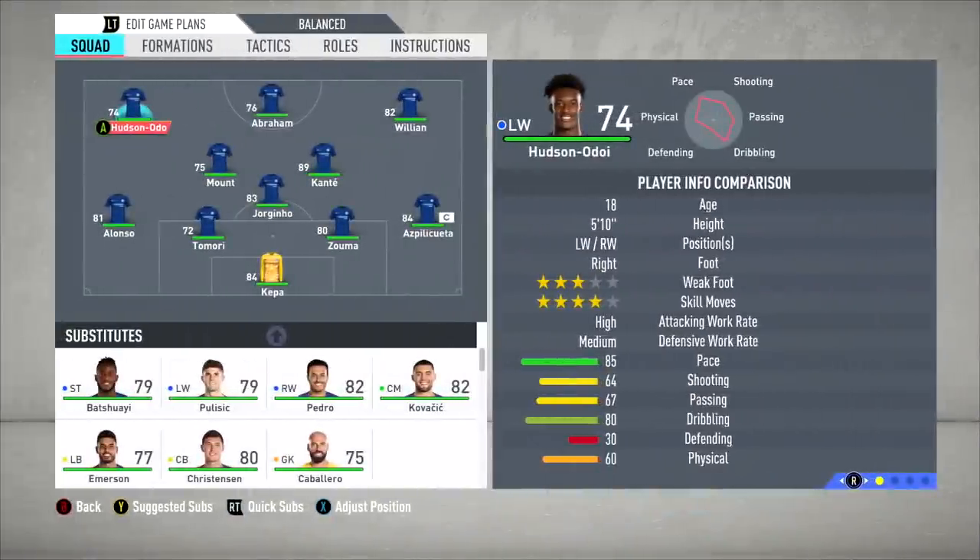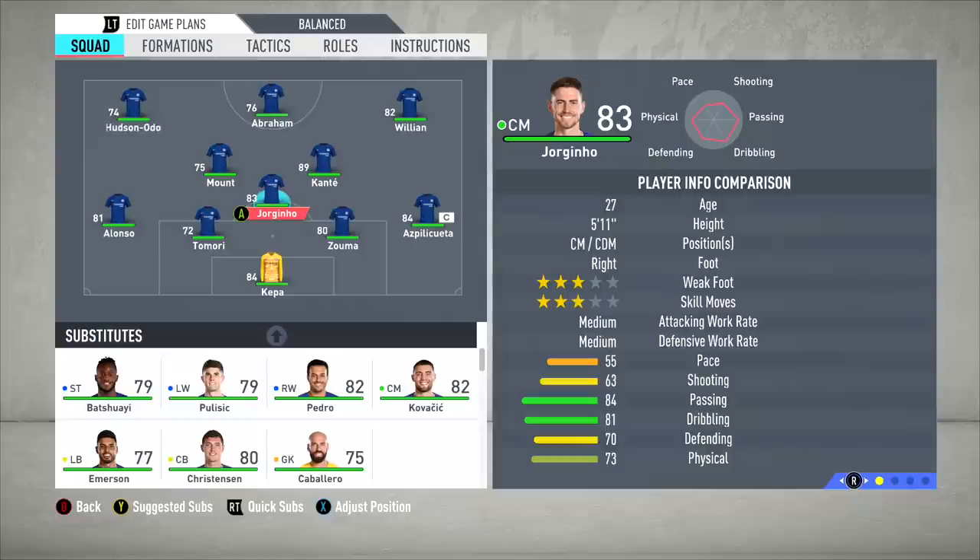Frank Lampard's Chelsea are in a 4-3-3 formation. Hudson-Odoi on the left — what a talent, he's only 18. Tammy Abraham up front at 22, 6'5", and he's repaid Frank's trust with goals. Willian on the right, Mason Mount in midfield — one of the most talented youngsters in the Premier League. N'Golo Kante in that midfield, one of the best in his position, and Jorginho to calm things down and help Chelsea keep possession.